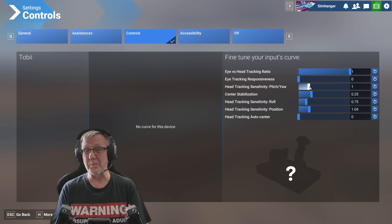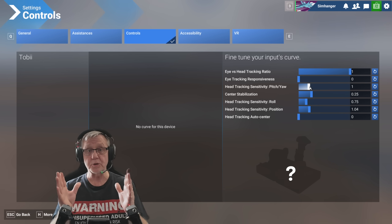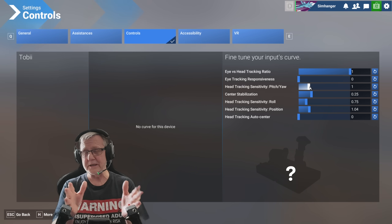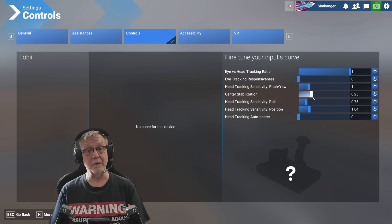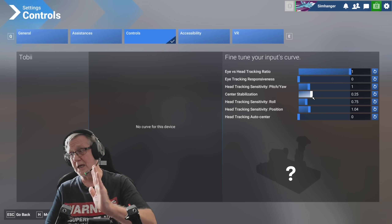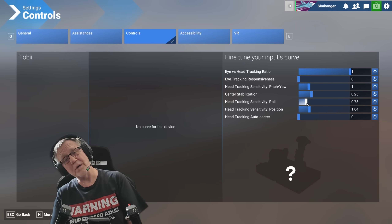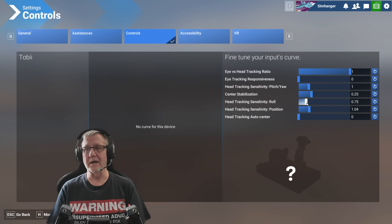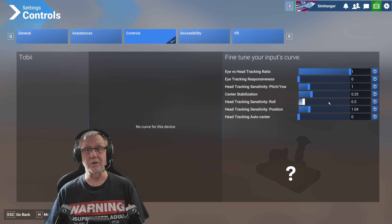Center stabilization is basically a dead zone. I don't want my view changing with just very tiny amounts of head movement — you'd be amazed how many small adjustments you make to your head in the cockpit, and that can be disorienting. I would recommend anything from about 0.2 to 0.35; any more than that and you'll have to move your head too far before your view changes, and then your view will snap. Head tracking sensitivity roll determines how much your view rolls when you tilt your head side to side — not something I'd use a lot of; I'll often set it at 0.5 or have it off entirely.